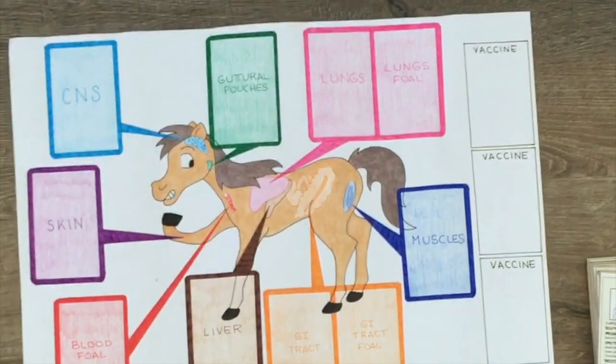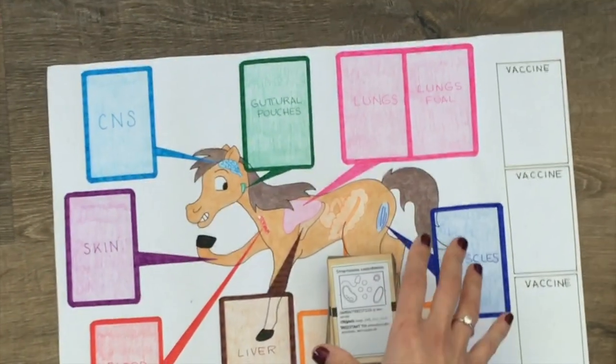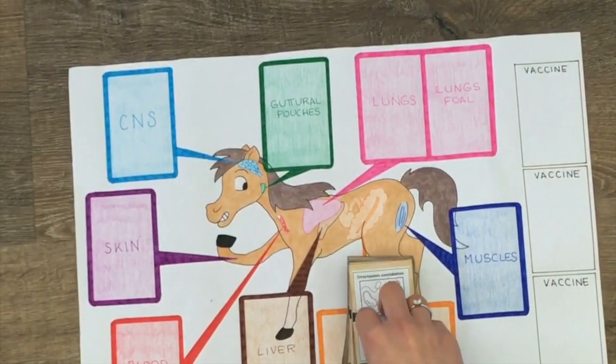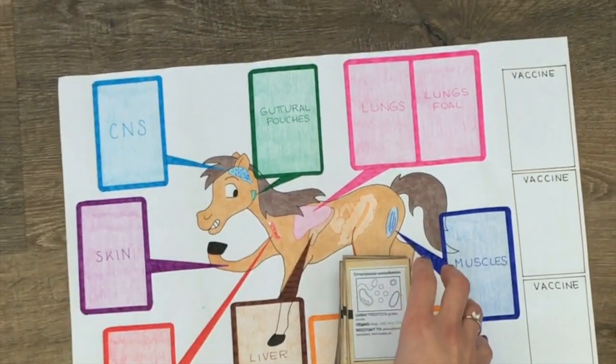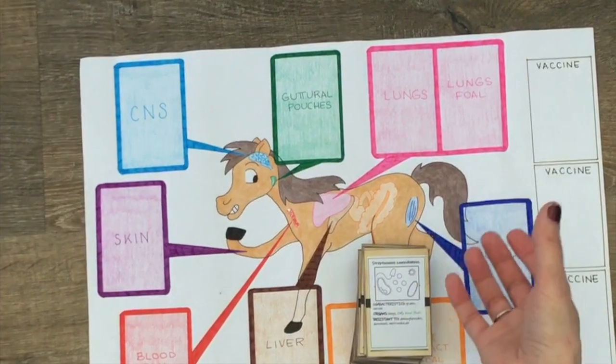Just to let you know, in a game rules should be very clear, so organs and antimicrobial resistance written on the cards are based on the most common characteristics of each bacteria, but may not correspond with what happens in real life.